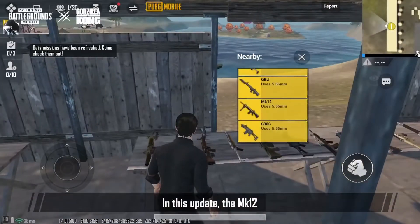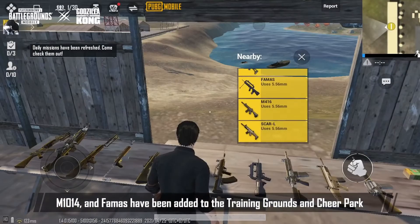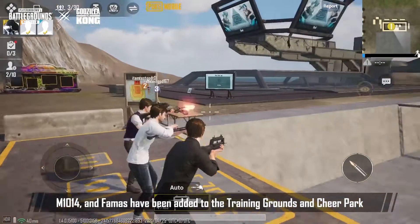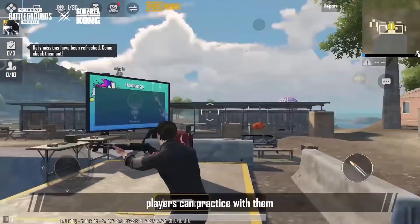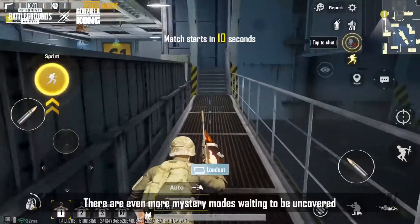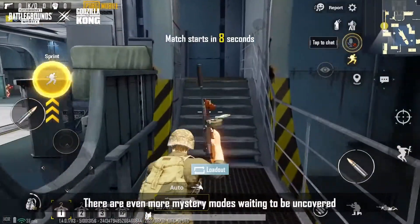In this update, the MK12, M1014, and FAMOS have been added to training grounds and Sheer Park. With the addition of these three powerful weapons, players can practice with them and quickly master them.